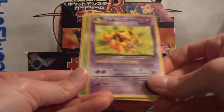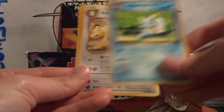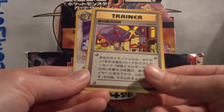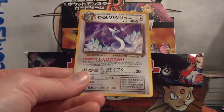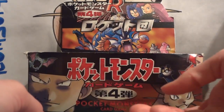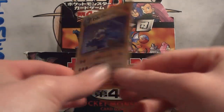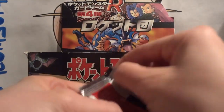Pack 3: Psyduck, Zubat, Kadabra, Ekans, Magikarp, Dark Wartortle, Persian, Nightly Garbage Run — or possibly Digger — Dark Dragonair. And my holo is Dark Machamp. Another awesome holo, but not one of the ones I need to complete the set.